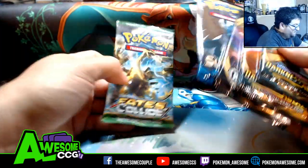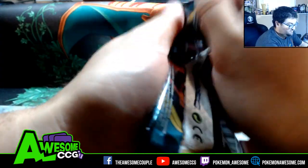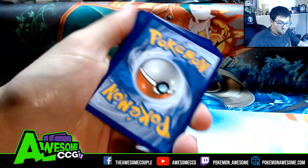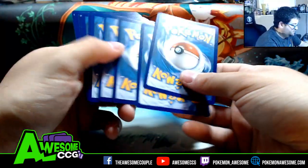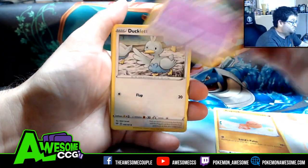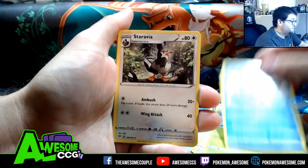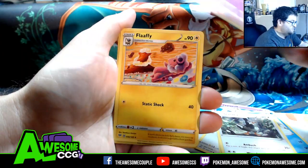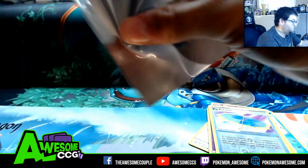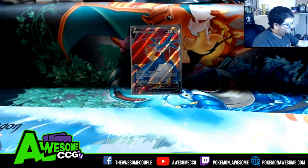Same five packs with Fates Collide — we're gonna do great. Darkness Ablaze pack first. Maybe they decided to put all the good cards in this set. We'll soon see. Scorpion, Jigglypuff, Ducklett, Karrablast, Glaring, Darumaka, Staravia, Shiinotic, Lairon, Big Parasol reverse, and a full art Salamence V! Big pull right off the bat — beautiful Salamence V!